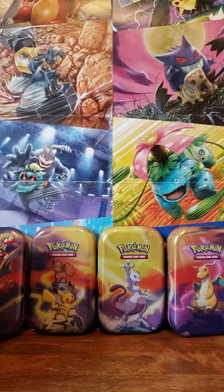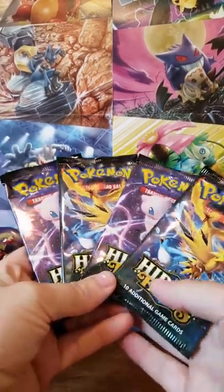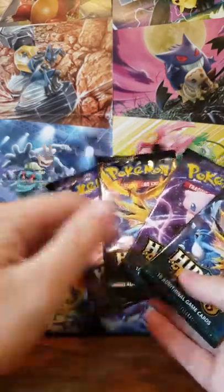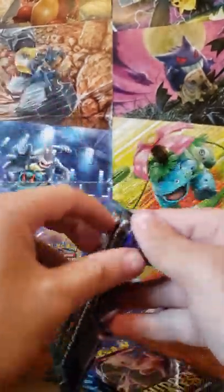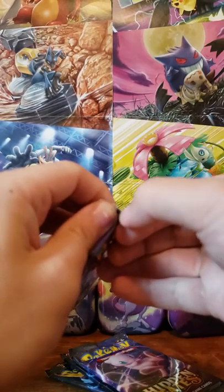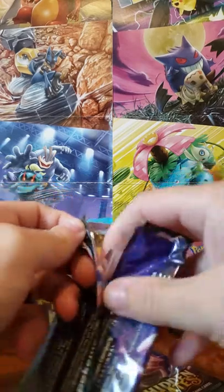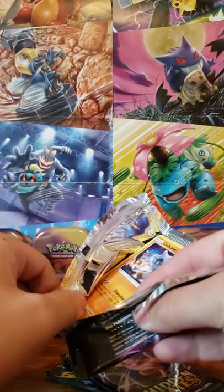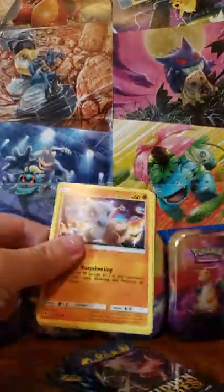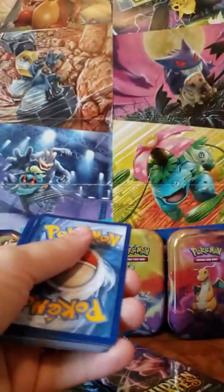As always, you guys are going for the Shiny Charizard. Normally when I open the Tins there'll be one of each pack art, but we have two Mews and two Birds. Some of the PSA Shiny Charizard are starting to come out now, and some of the Becca grading ones I've seen go for a couple thousand dollars a piece. So that'd be absolutely insane if we could get that today.